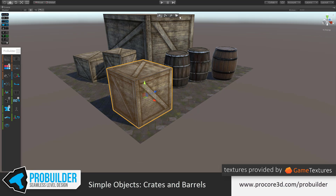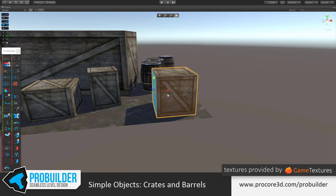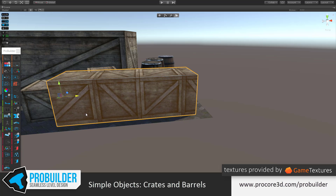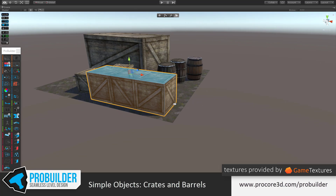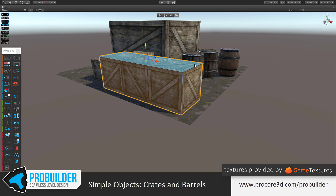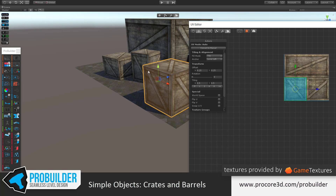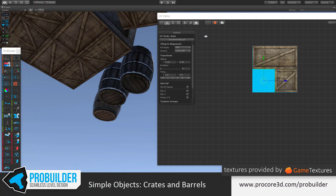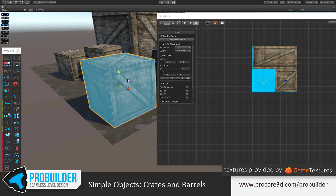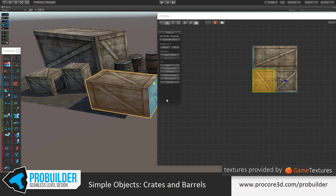This is using auto UVs, which means that — unlike the barrel — if I start pulling this, you'll notice it's automatically updating those UVs. This may or may not be what you want; it probably isn't with something like a crate. If this were a brick wall, yeah probably, but here we don't want that. So let's convert this to manual UVs. With all the faces selected — I'll drag-select or double-click to select all — and click Convert to Manual. Now these are manual UVs: they are set and they're going to stick. As I pull this now, you see they stay — they're not changing at all.